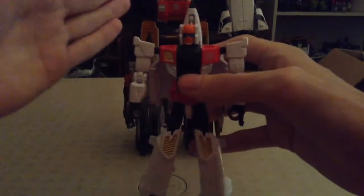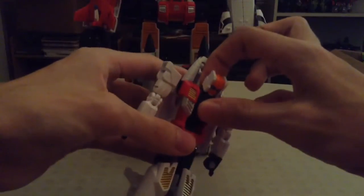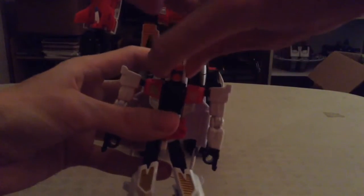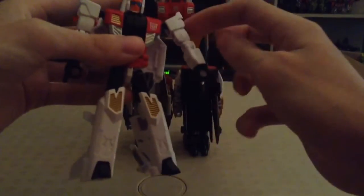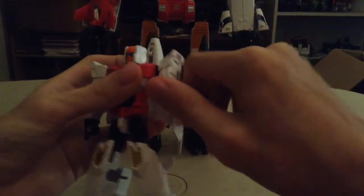With Slingshot here, the articulation is exactly the same as Firefly's. His head is on a ball joint so it can look up, and if you want to use the combiner peg it can look down a little bit. It can rotate 360 degrees, with a very slight amount of wiggle-waggle movement. His shoulders can go 360 degrees and they can go in and out. He has a bicep swivel, or elbow swivel, on a soft little clicky joint. He has soft ratcheted elbows which go 90 degrees both forward and back, so you can give him broken elbows.